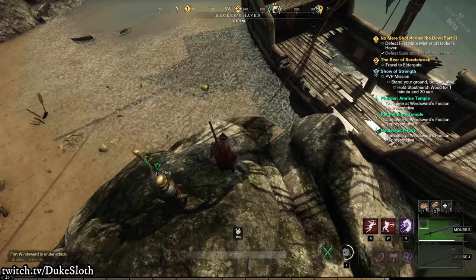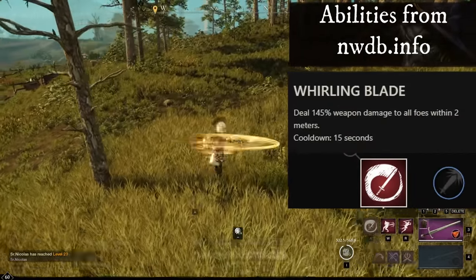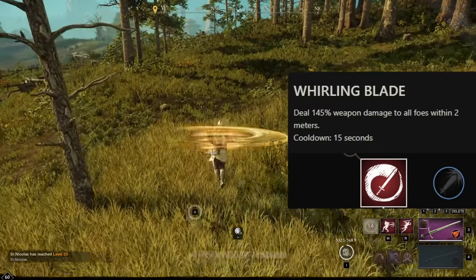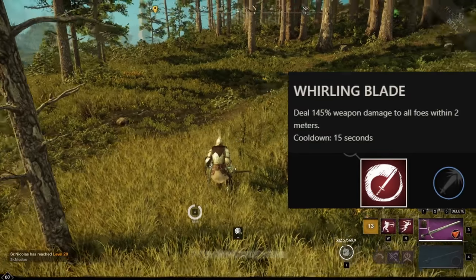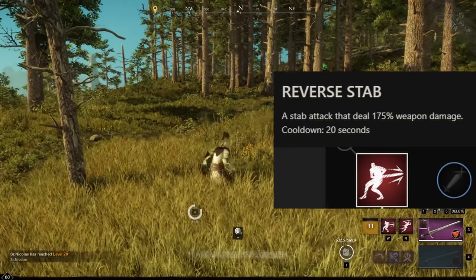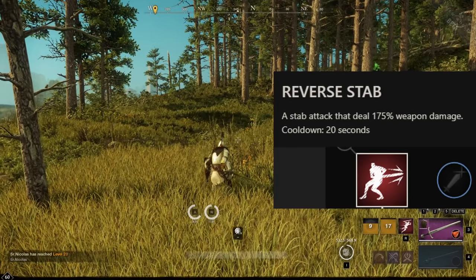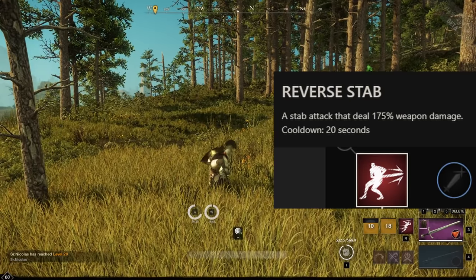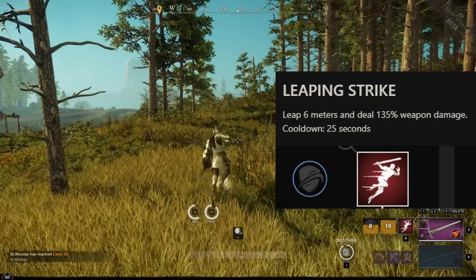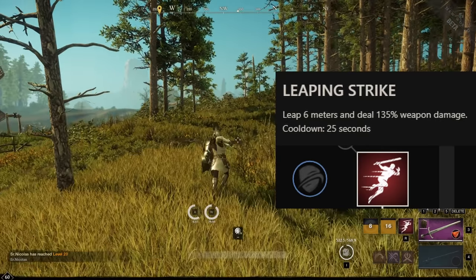Now let's look at how the individual abilities work. The first ability in the Swordmaster tree is Whirling Blade — an AoE attack with a small range of 2 meters, dealing 145% weapon damage on a 15-second cooldown. With perks, it can also apply a 5% rend to enemies and reduce the cooldown when hitting multiple enemies. The second ability is Reverse Stab, a longer animation attack dealing 175% weapon damage with a 20-second cooldown that can still hit multiple targets. Upgraded, it can have grit making it uninterruptible and can reduce all skill cooldowns when hitting enemies. The third ability is Leaping Strike — a 6-meter leap that is extremely fast and deals 135% weapon damage, with a relatively small forward hitbox and a 25-second cooldown.